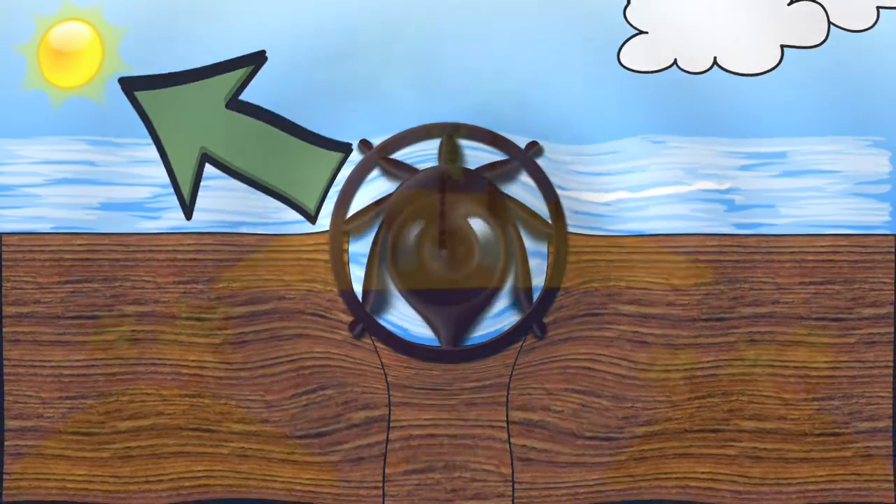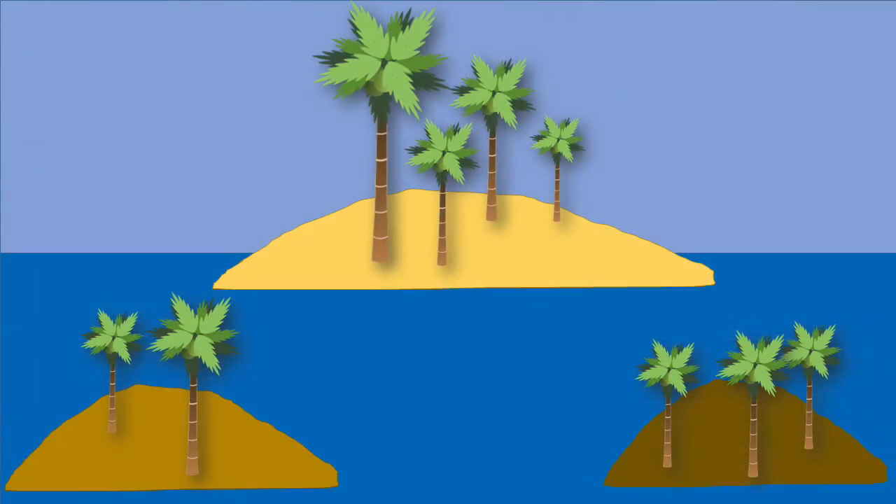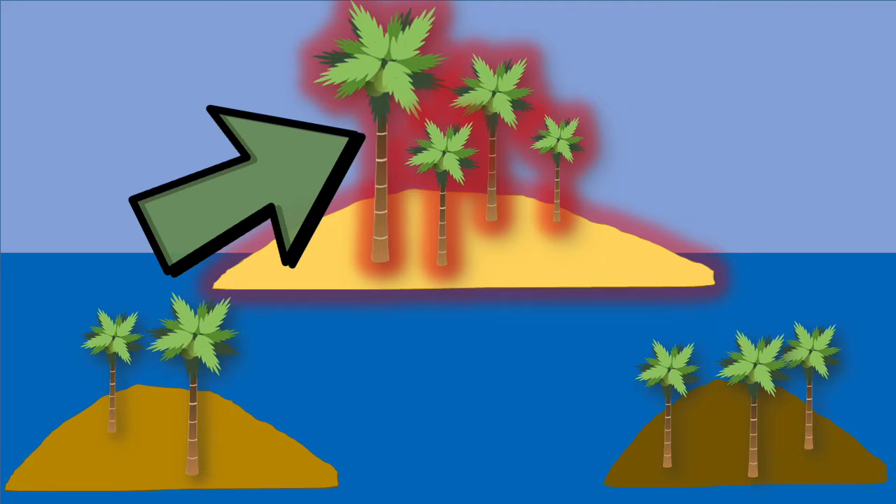Let's see what we find! We've come to a trio of islands. The map says sail toward the island with four palm trees. Which one has four? Terrific! The island in the middle has four trees.